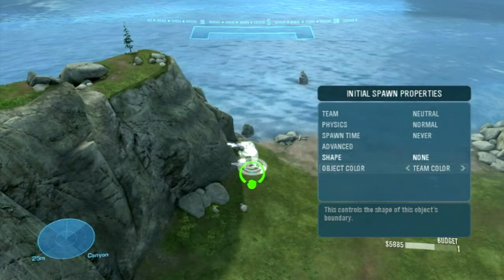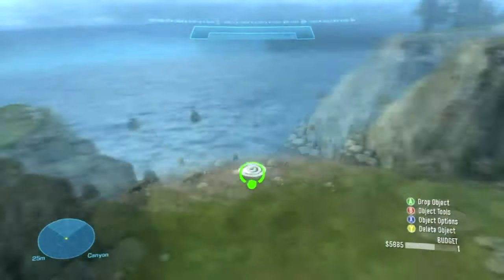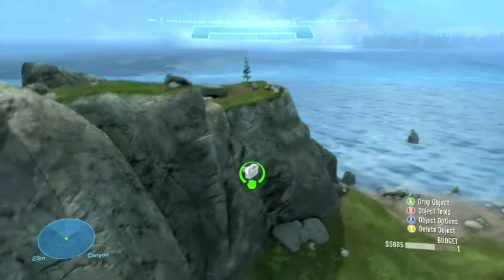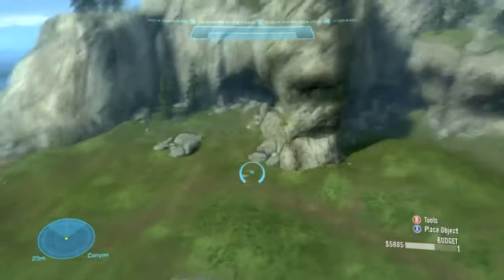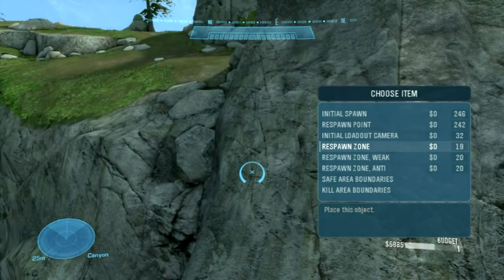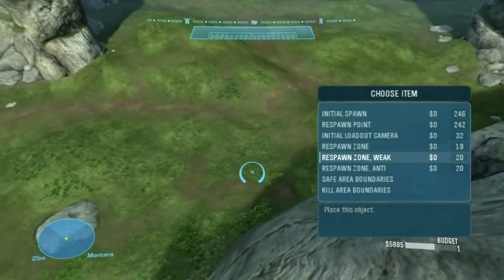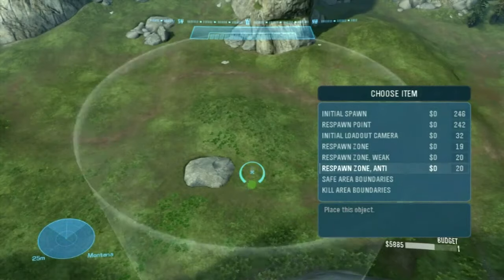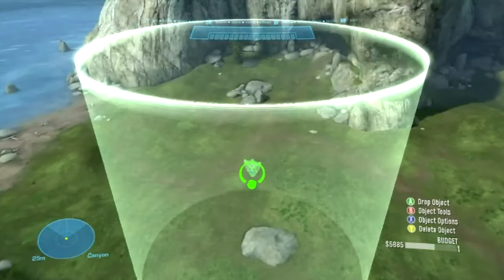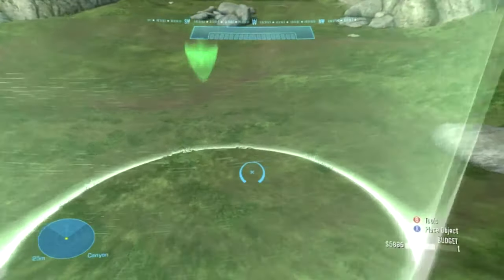Initial spawn points are basically like respawn points, but you only spawn there at the start of the game. Pretty useful because you can choose where you want people to spawn. What I didn't mention is that initial spawn points are a lot easier than the starting points in Halo 3, because you can actually choose what team you want them to belong to — less confusing than defenders, attackers, third, fourth and fifth.